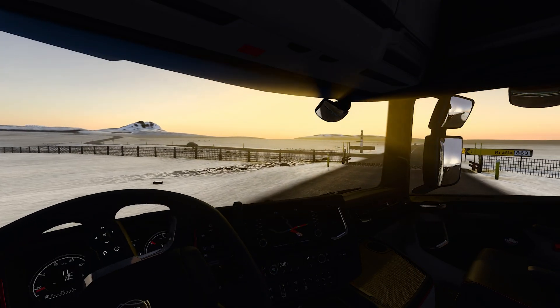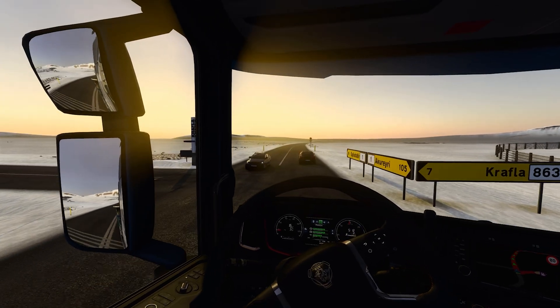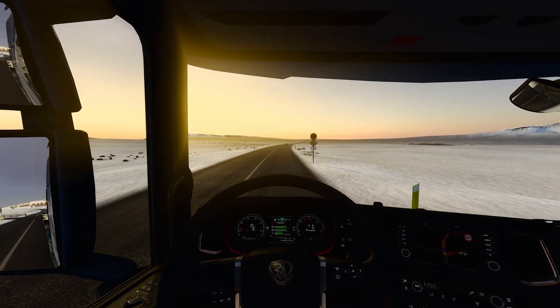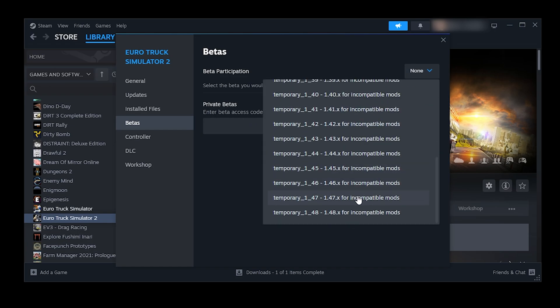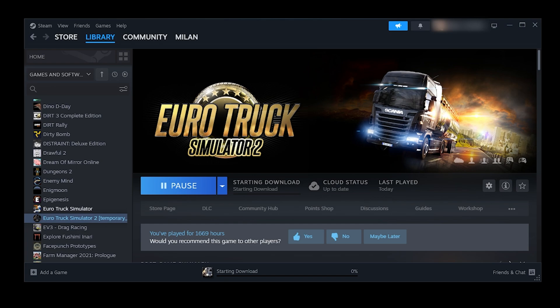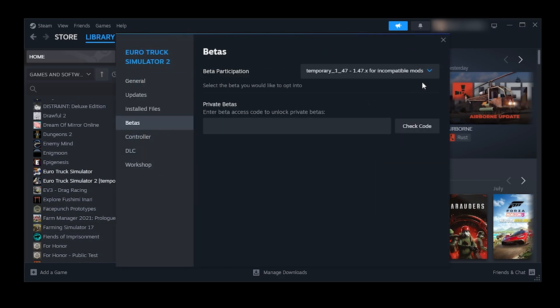While you wait for the map to be updated, the only way to play with it is by downgrading your game. This means reverting the version of your game to the previous stable version you were playing with before the game updated. For that, go to Steam Library, Euro Truck Simulator 2, right mouse click, Betas, and on Betas participation, select the version of the game you were using before the game updated to the new one. This way you are going to revert the game to that version and you will be able to run ProMods while you wait for the new ProMods update. Once the new ProMods version comes out, to get back to the normal game version, go back to this Steam menu and on Betas participation, select None.